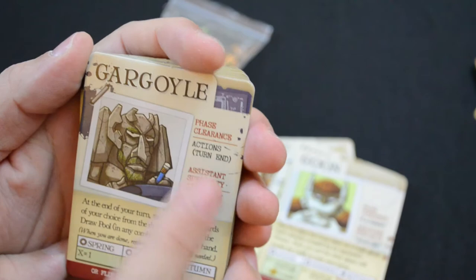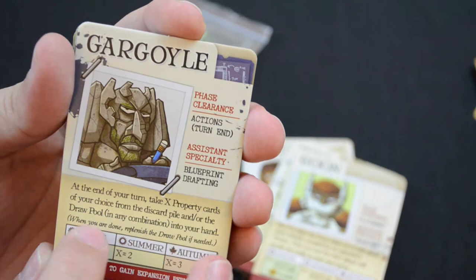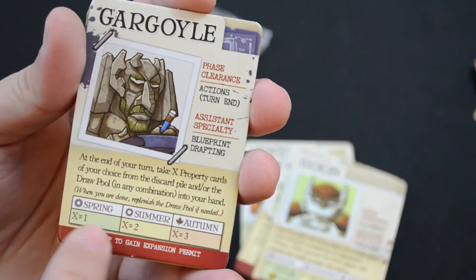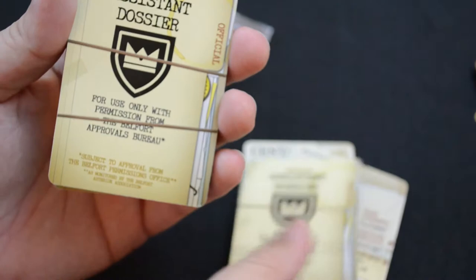The gargoyle's special ability is blueprint drafting and activates at turn end. At the end of your turn, take X property cards of your choice from the discard pile and/or the draw pool in any combination into your hand. When you are done, replenish the draw pool if needed. X is one in spring, two in summer, and three in autumn.